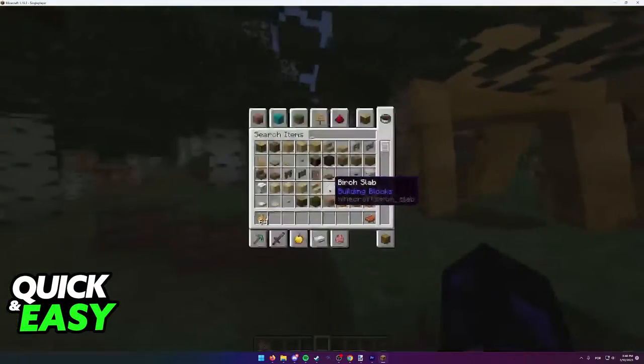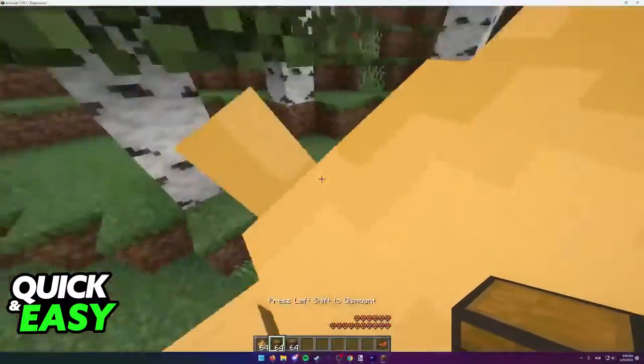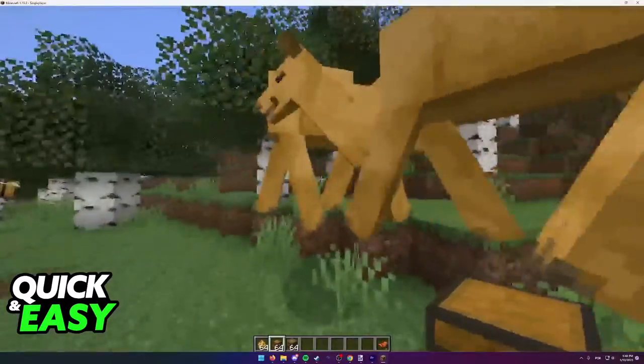If we dismount from the camel and try to right click with the chest, as you can see, we just mount on the camel again.